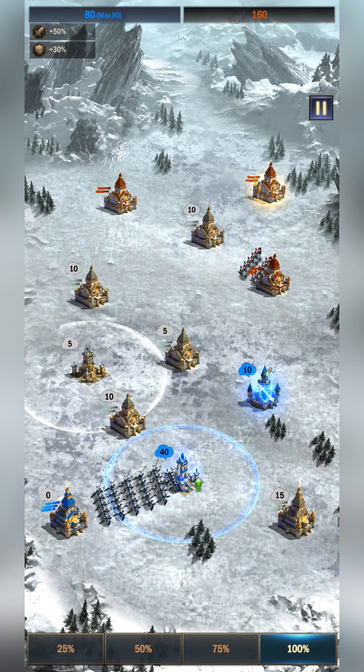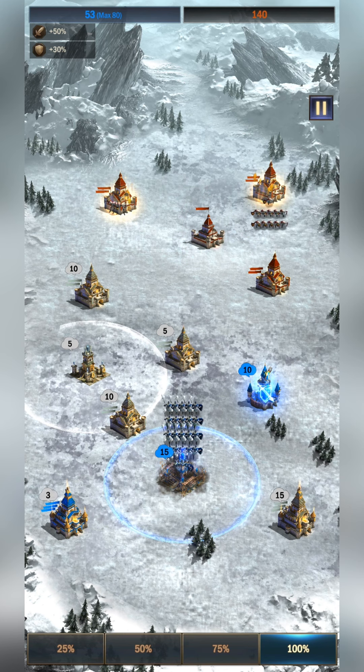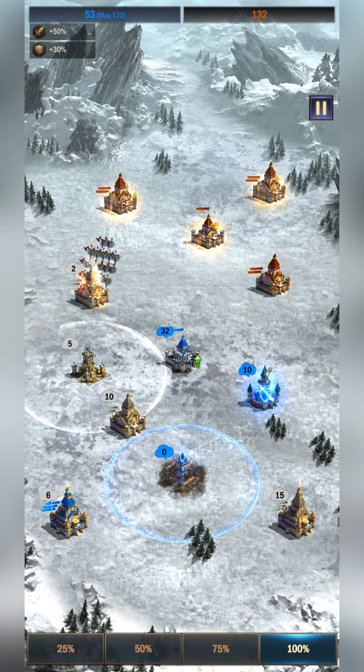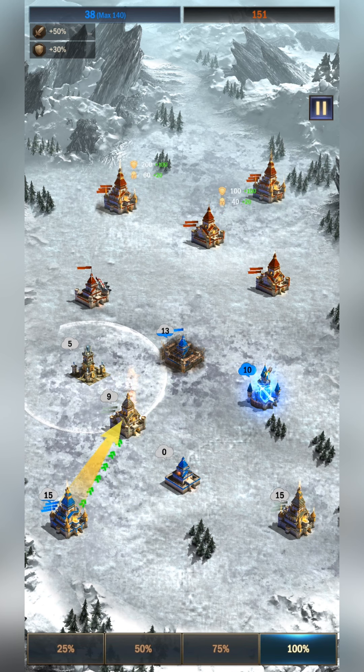So instantly right off the bat, they have a huge advantage when it comes to their troop counts and troop production. Another challenge is that if you want to go out and take over the castles that are outside and away from your area at the bottom, you have to go through the towers, which forces you to sacrifice some troops and makes it very difficult to gain the upper hand in this level.